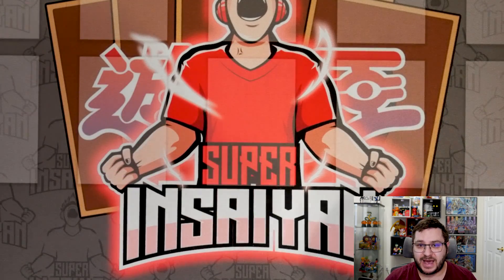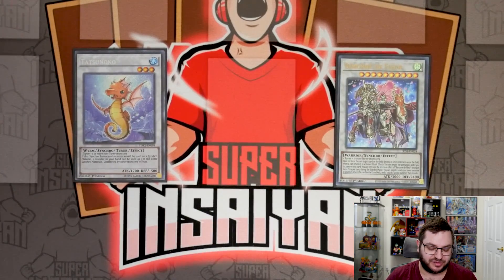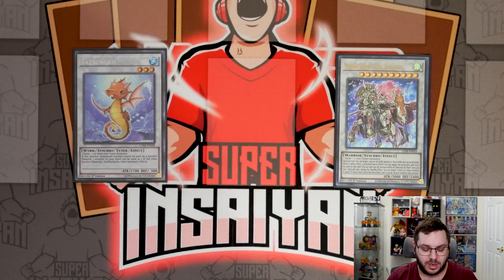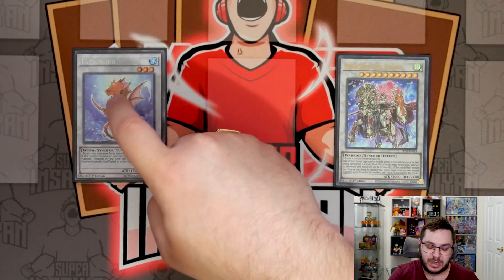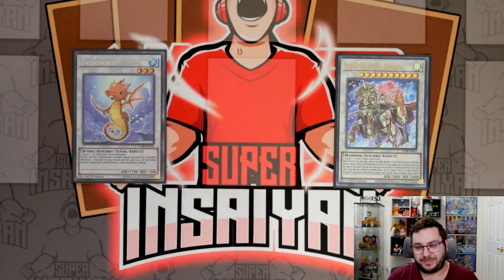Starting off the extra, we only play two synchros: one copy of Tatsunoko and one copy of Baron de Fleur. Tatsunoko is a little strange — it's actually there because of a card I cut, Pasadra the Atlantean Dragon, which is a great OTK card but a brick going first. In theory, you could summon Diva into Neptibus, synchro them into Tatsunoko, search Pasadra off Neptibus, and then Tatsunoko lets you synchro from hand — Pasadra (level 7) plus Tatsunoko goes into Baron. But it's just not optimal, so replace Tatsunoko with whatever you want.